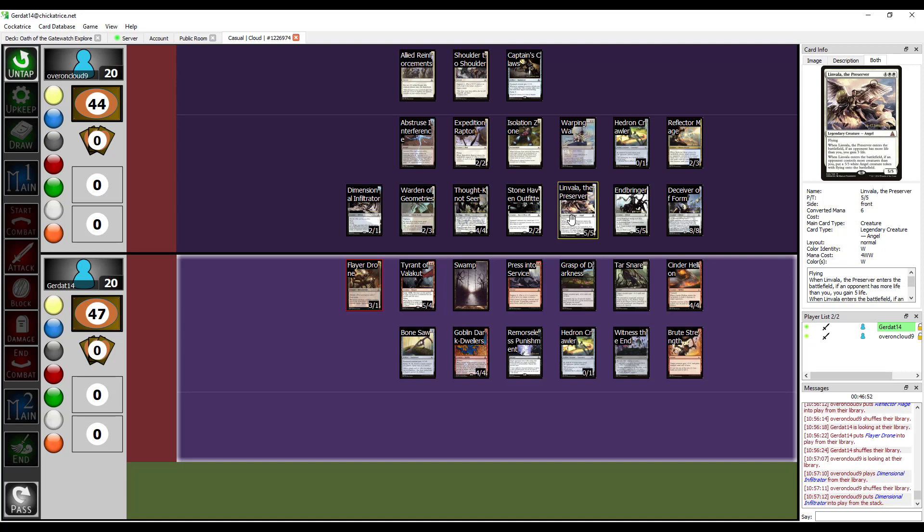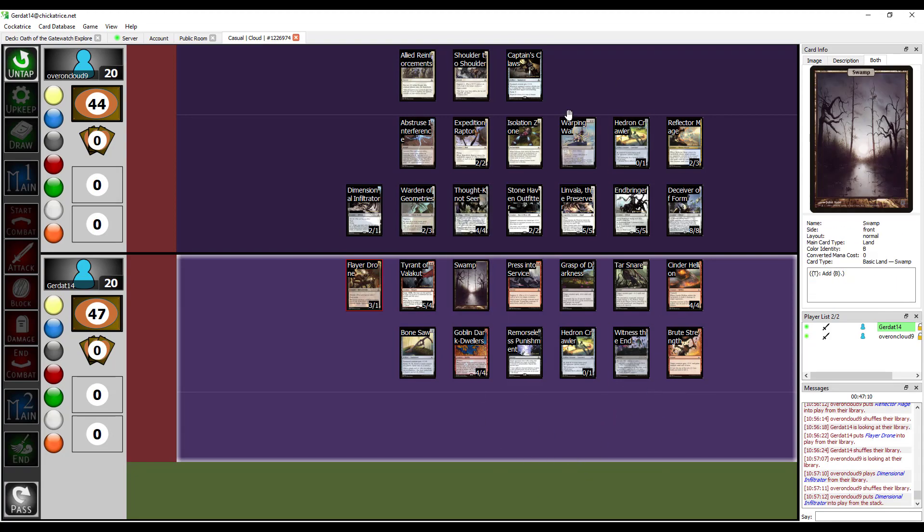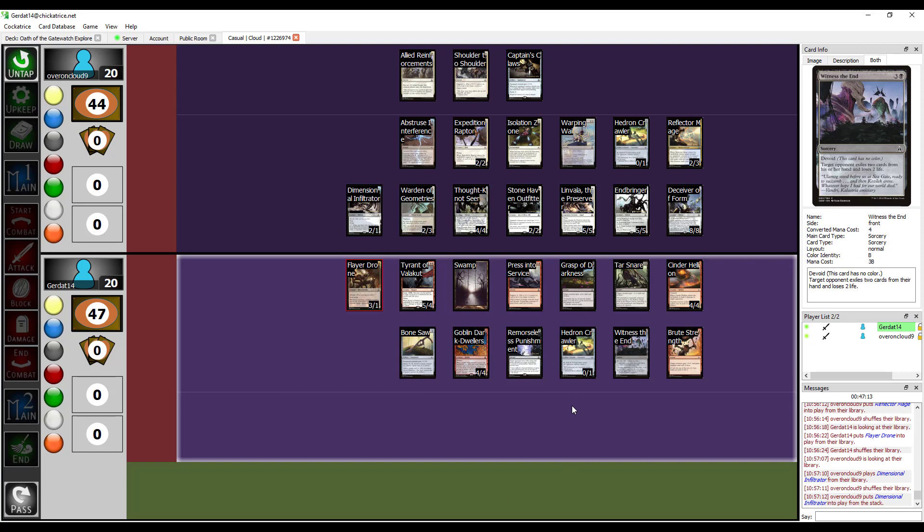All in all I actually like Oath of the Gatewatch as a set design. The story is kind of subpar - Chandra nuking Kozalik is really cool, but a lot of the story cards are tied to the formation of the Gatewatch. The Gatewatch was an interesting concept that didn't actually do anything. They have exactly two events under their belt: they fight the Eldrazi on Zendikar, and then they get their asses handed to them by Nicol Bolas. That's all that happened with them.